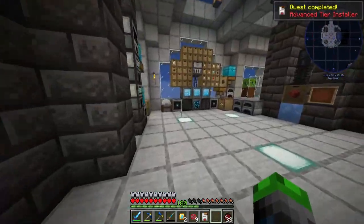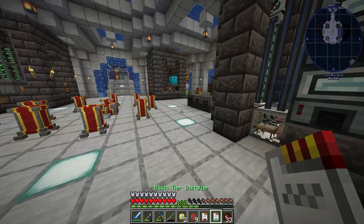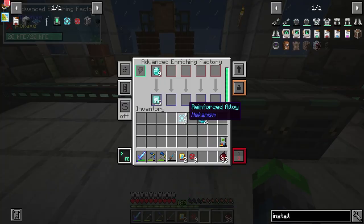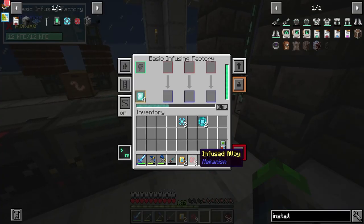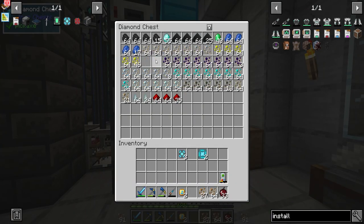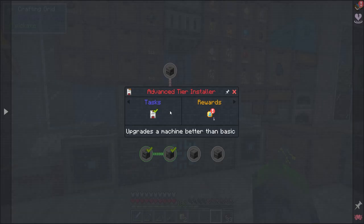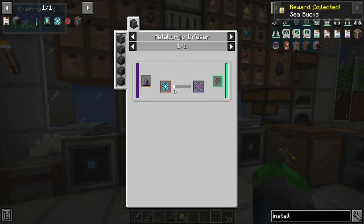We need to make a basic upgrade for that, then upgrade the enrichment chamber and then the enrichment chamber again, so we can really get cooking when it comes to making those. How are we doing on iron over here? Just a wee bit. All the diamonds have been enriched.